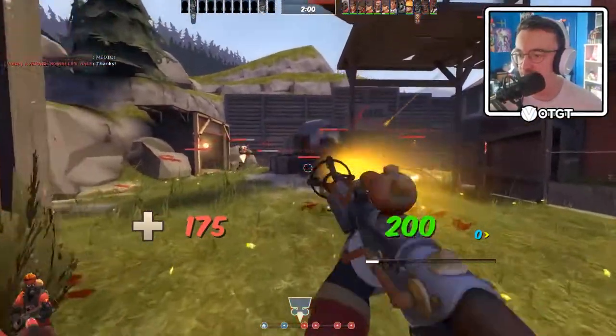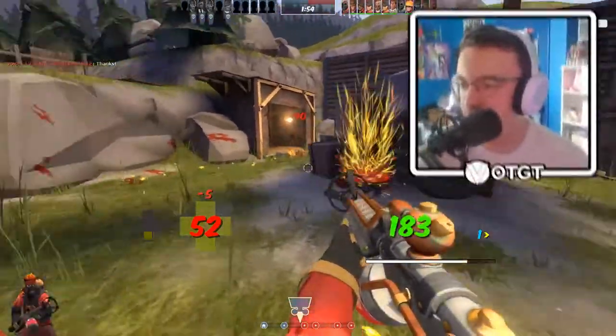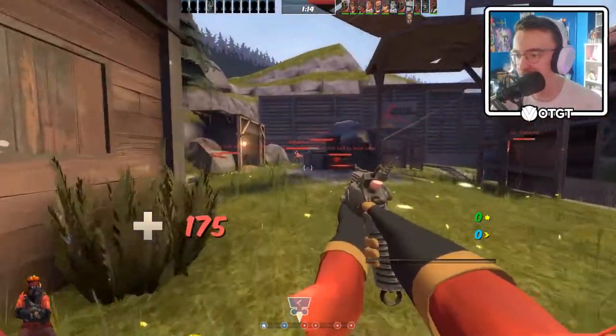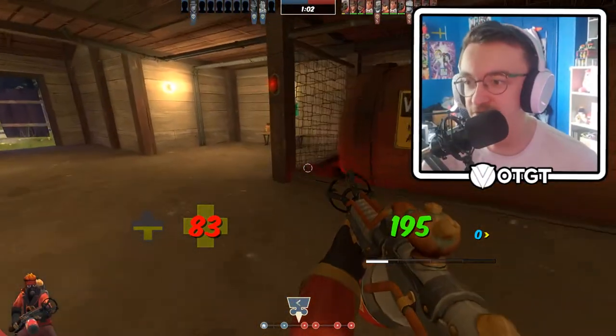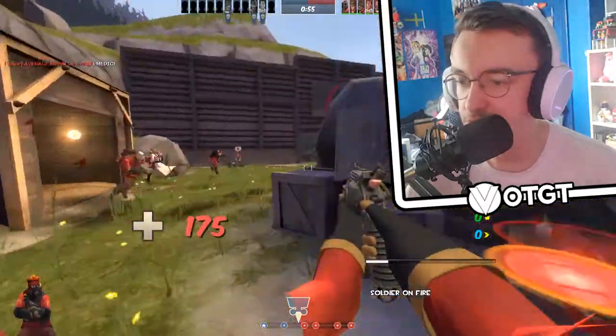You're taunting, so as soon as that taunt ends you're just going to be pounced upon by enemies. It's really hard to fight demo knights when you don't have an airblast. If you can't airblast, you're really not making the most of what the Pyro class is able to do — you're not really taking full advantage of what you can do. You're really limiting yourself to just damage.